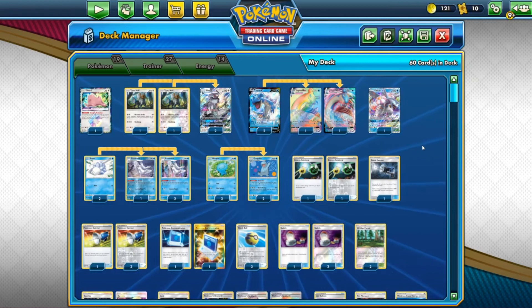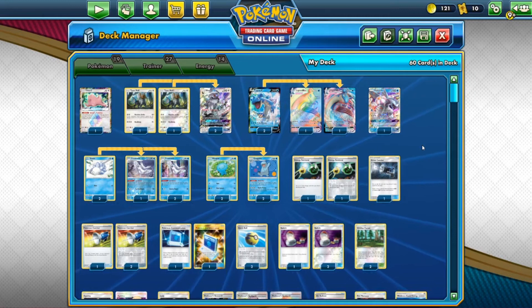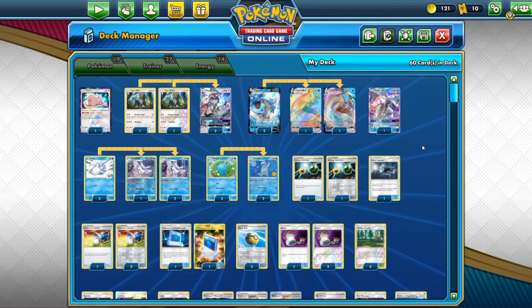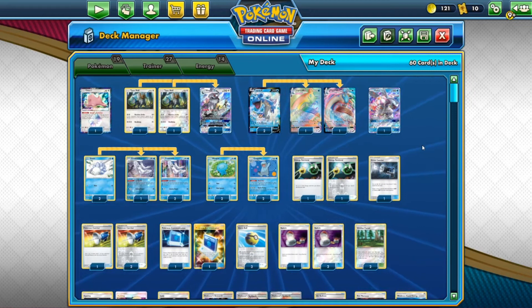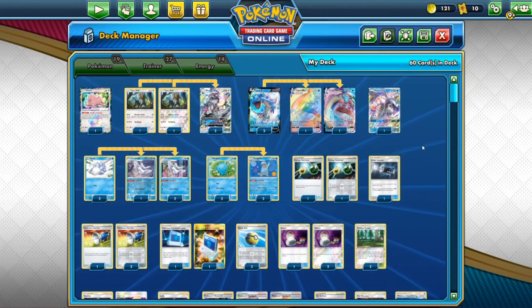The Frostmoth and Quagsire combination is fantastic. Before Frostmoth, it used to be Naginata and Quagsire for virtually every Water deck — Naginata to recover energy from discard, Quagsire to move it up. Frostmoth puts energy from your hand onto the bench, Quagsire moves it to the active. And Frostmoth can attach to itself, so even if Quagsire comes in late, Frostmoth can stack energy and then Quagsire transfers the whole lot to whoever is active — Silvally, Palkia, anyone.